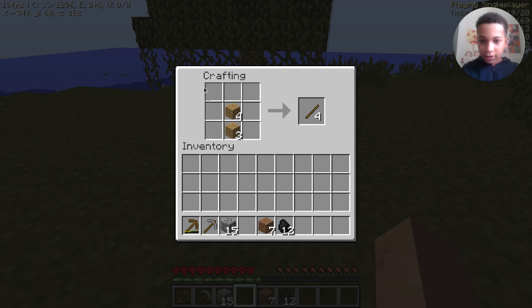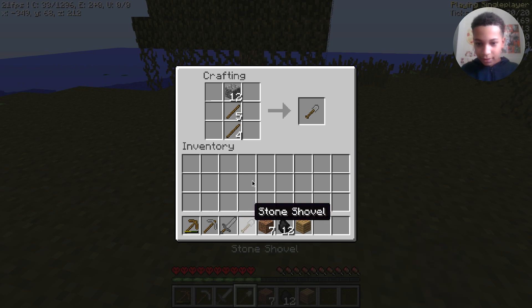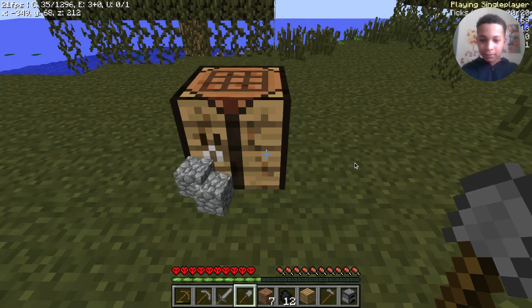I won't be needing this wood for anything else apart from sticks, so let's grab the sticks. There's a spare piece of stone - let's go craft a sword, then a shovel just in case I make a farm later. Then we have a furnace - oh wait, I need one more piece of stone for an axe.